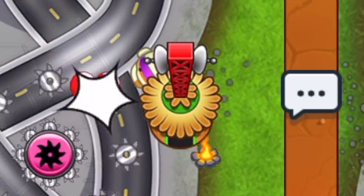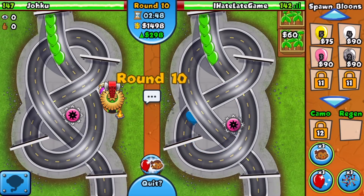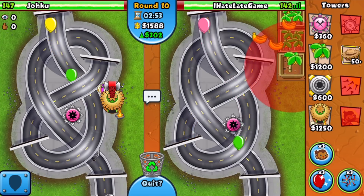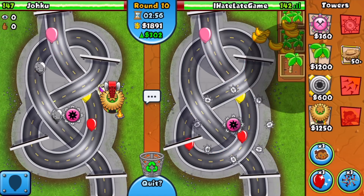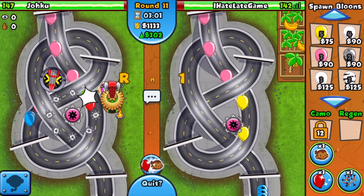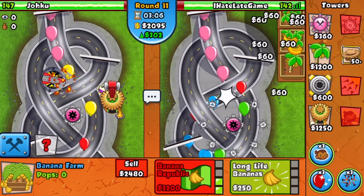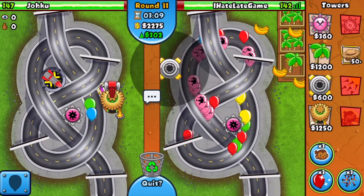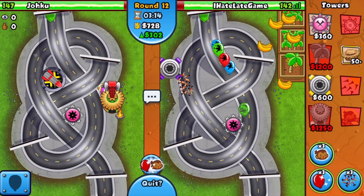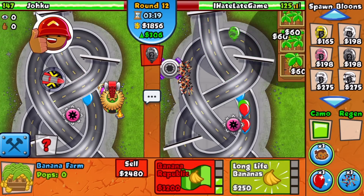I ended up sending him a lead because currently he has no lead detection — nor do we though, so hopefully he does not realize that. He is also going with the Bomb, so that's literally his entire strategy. What should we do about our camo defenses? We have to get up a Spike Factory — this is super awkward. I'm going to send him a camo lead and see how he reacts, because currently he cannot pop camo leads.